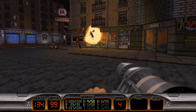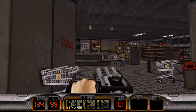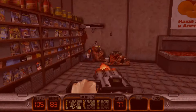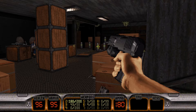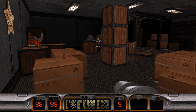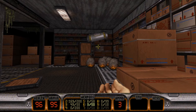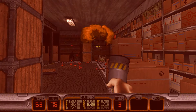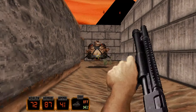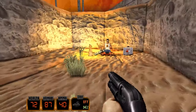It also boasts improved lighting and visual effects, ambient occlusion, and some additional resolution options — no FOV adjustment, but it's Build 3D so that's not too surprising. This new episode was also designed with assistance from some of the original legendary designers of Duke Nukem 3D, including Allen H. Blum III and Richard "Levelord" Gray. It also includes re-recorded lines for Duke himself by voice actor John St. John, and a new musical score by composer Lee Jackson.